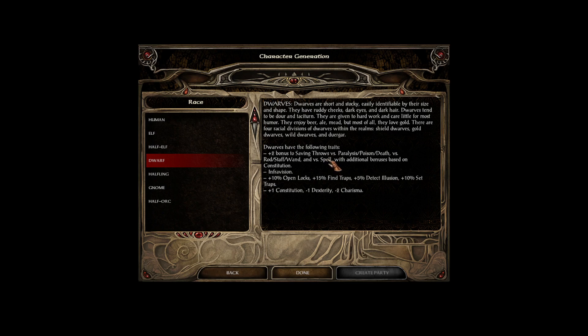Dwarves are short and stocky, easily identifiable by their size and shape, with ruddy cheeks, dark eyes, and dark hair. They tend to be dour and taciturn, given to hard work and care little for most humor. They enjoy beer, ale, and mead, but most of all they love gold. There are four racial divisions of dwarves within the realms: shield dwarves, gold dwarves, wild dwarves, and duergar.